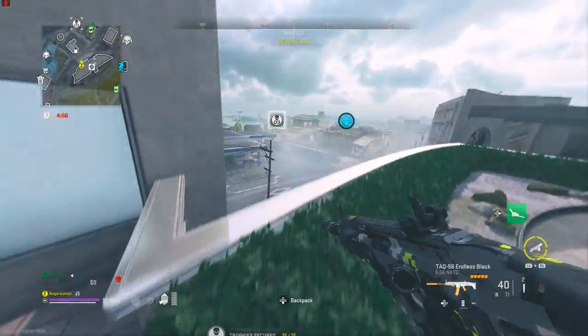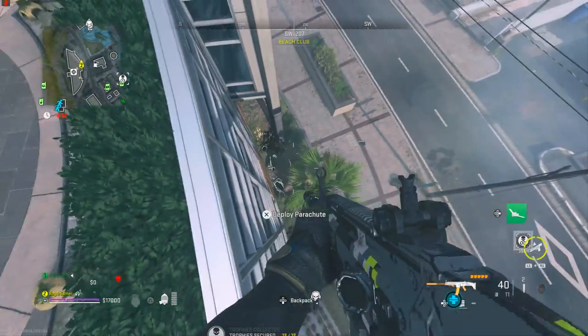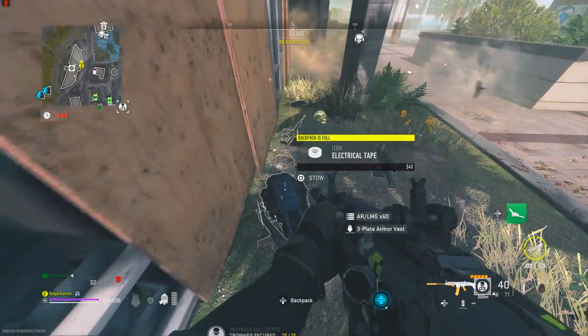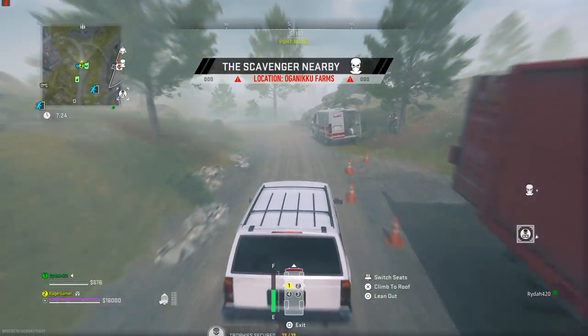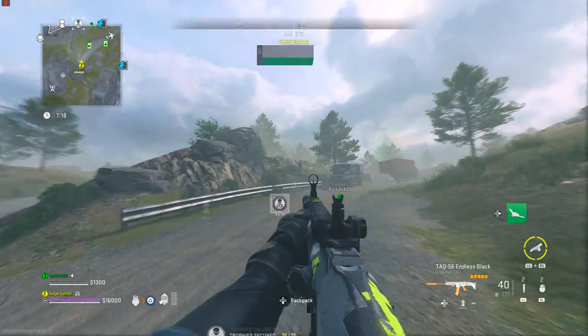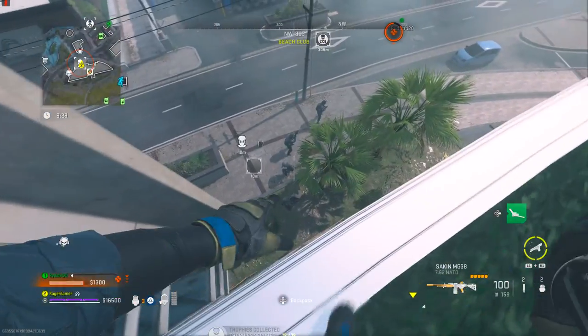The trickiest thing is just trying to find where he actually is. I have made a dedicated guide on how to find and defeat the Scavenger, so check that out if you need. That's one of the most reliable ways, especially on Ashika Island because it's a smaller map. You're more likely to come across him, and he's not too difficult to kill — it's just finding him in the first place. You're more likely to find him after about 10 minutes into the game. Then go look for him; he'll show up as a red circle on the map. Kill the enemies within that circle and you'll have the golden skull.